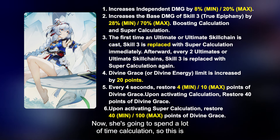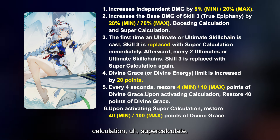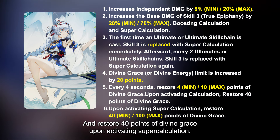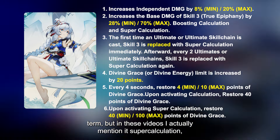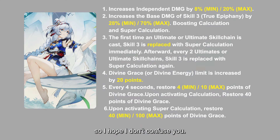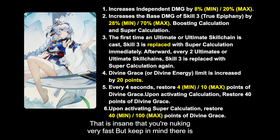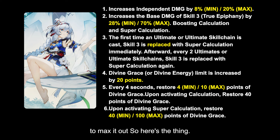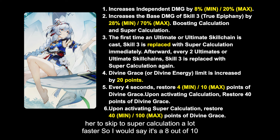Since Ziming spends a lot of time in Calculation, the passive Divine Grace restoration is a strong bonus. Additionally, the Functor restores 40 points of Divine Grace upon activating Calculation, and restores 40 to 100 points of Divine Grace upon activating Super Calculation, depending on Functor level. That's a massive resource gain. There is a cooldown to play around with, so maxing it out isn't strictly necessary, but Ziming definitely needs a large amount of Divine Grace, and her Functor allows her to skip to Super Calculation much faster.